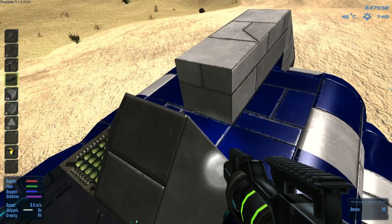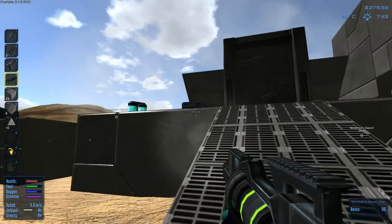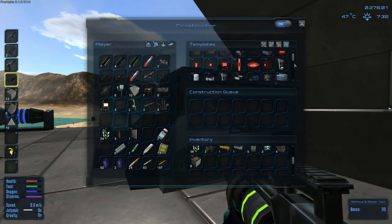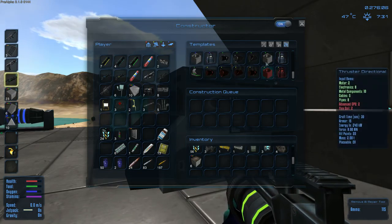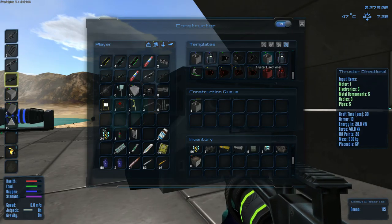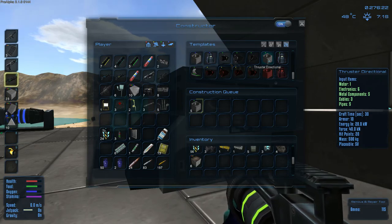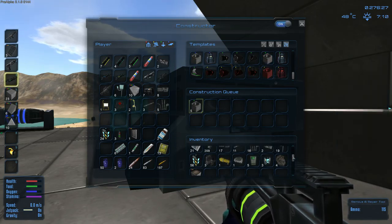I understand that these larger thrusters help with getting into space and everything, but I think I want the smaller thrusters. We'll make the bigger ones eventually, or maybe we'll build a new ship. Let's build a bunch of the smaller ones because then we can have more of them. I need one at each side, one in the front, and one up - so I need six in total. I don't think there's any more motors left though.